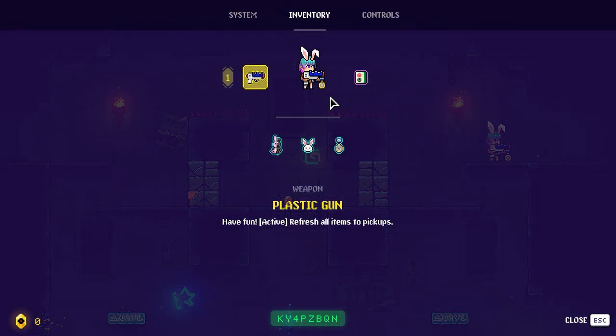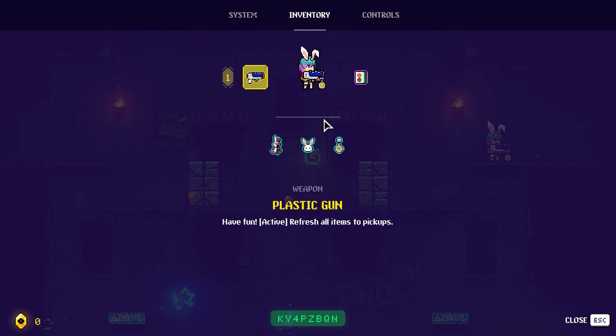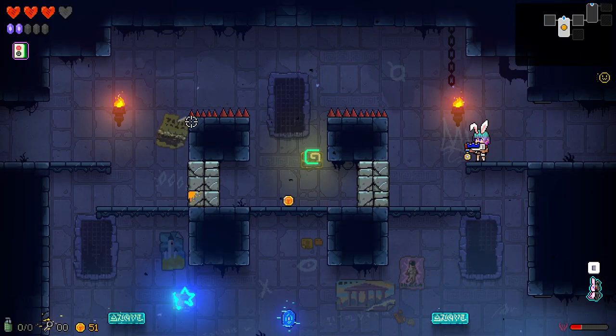Let's take a look at this here — 'Replace all items in the current room with random pickups. Costs two crystals.' I have two crystals.